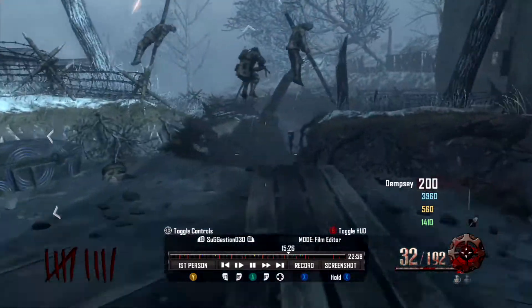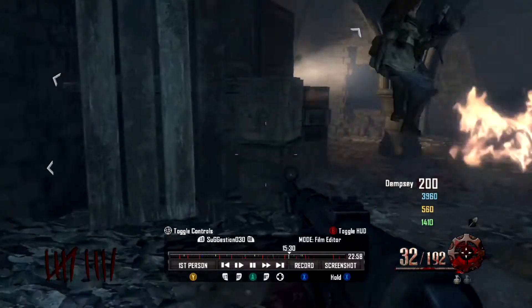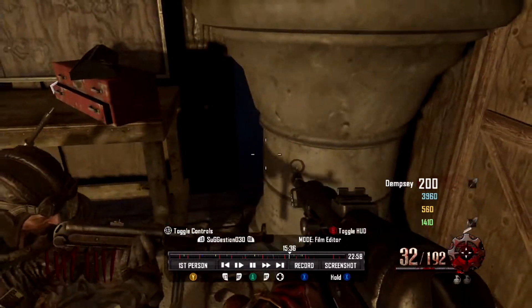Hey guys, what is up? It is Joey from Joey Games. In the background, you're seeing some Origins gameplay. This is an achievement guide on — I actually have it right next to me — 'Not a Gold Digger.' It says, in Origins, share a weapon you dug up.